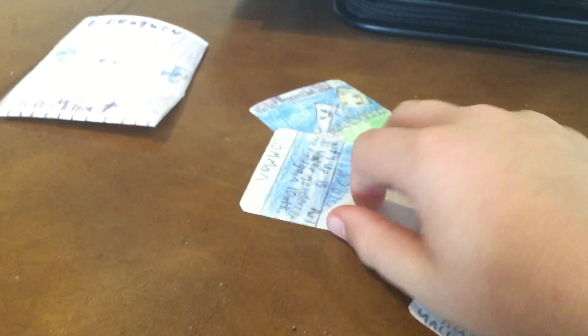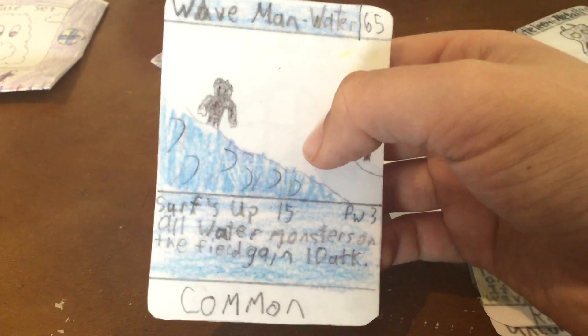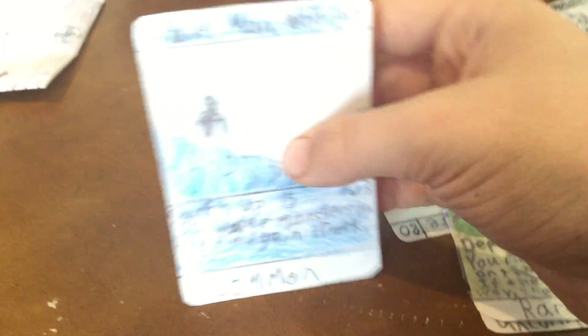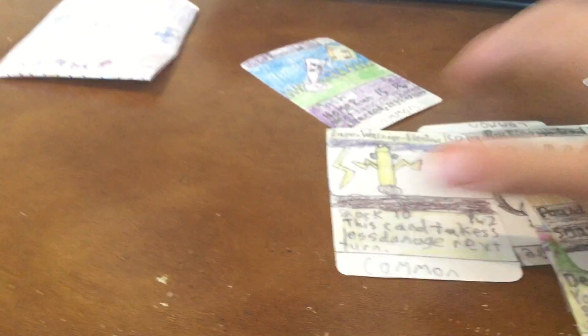The third one I made was Wave Man. You can see he's riding the waves. Surf's Up does 15 for 3 power — it's not bad. And then all Water Monsters on the field gain 10 attack for their attacks. He's got 65 health, which is okay for a common, but it's not that good.